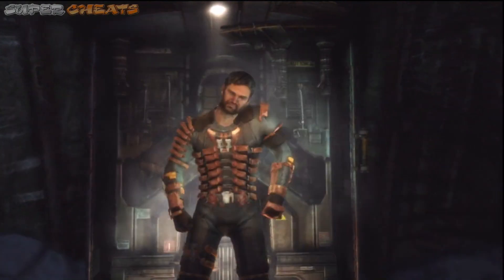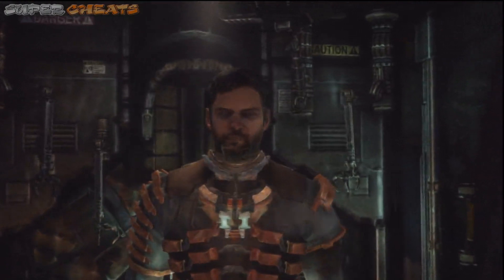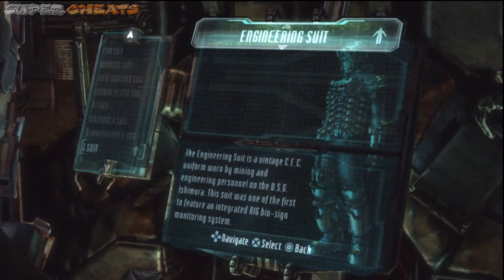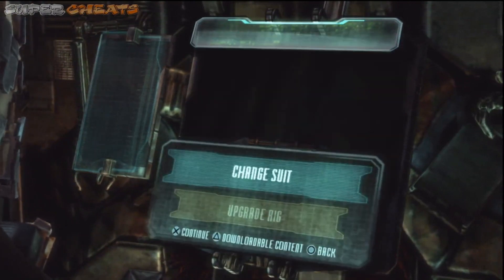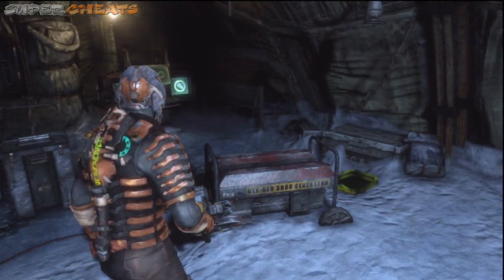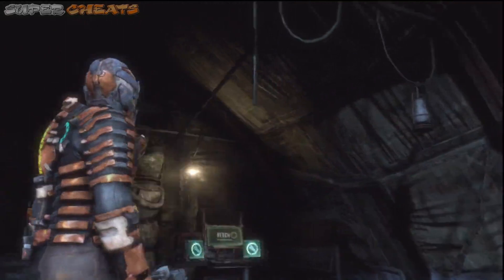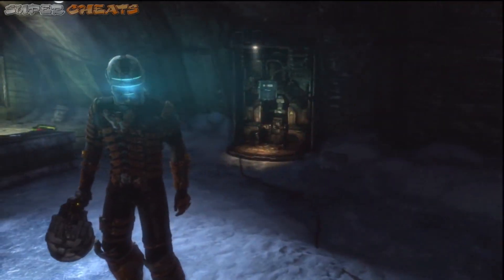There it is — one of the nicer looking helmets. The Engineering Suit, let's check it out. There you go, nice looking helmet, pretty cool, really original. That is it — supercheats.com, Code Break 1337, we'll be back.